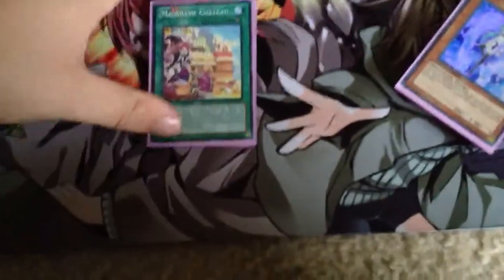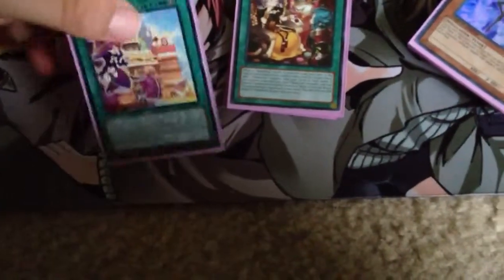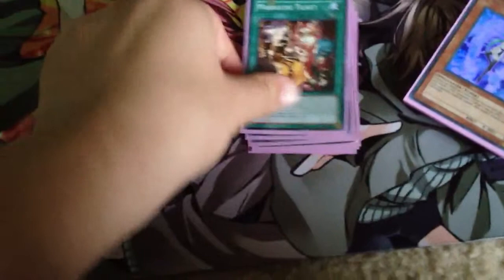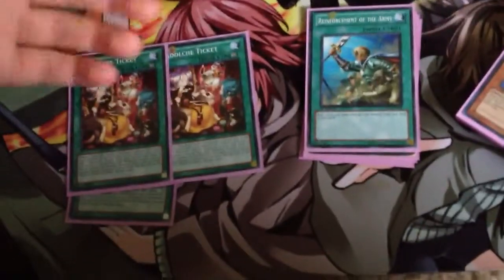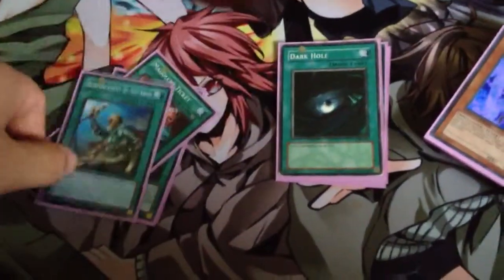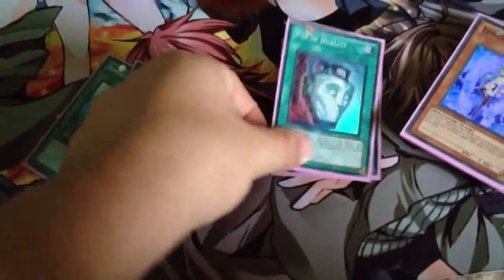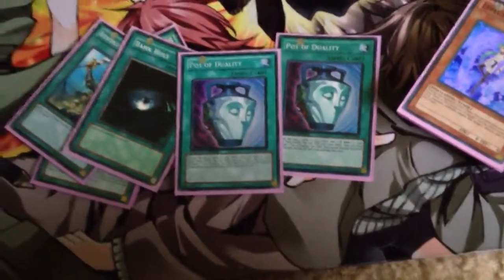Let's go to Spells. 1 Chateau — I sidelined the other one because I don't really think it's needed that much; 1 is fine enough for me. 2 Ticket — really good with Charmasu, lets you Special Summon stuff. Rhoda to get Striker out. Dark Hole, 2 Mystical Space Typhoons, and 2 Pots. I don't want or like anything else — I think this is a good build for now.